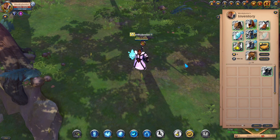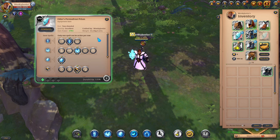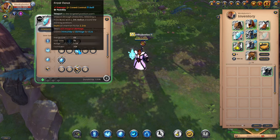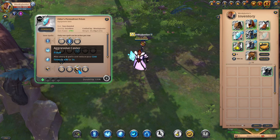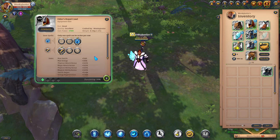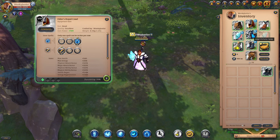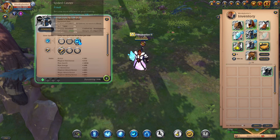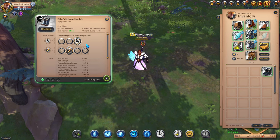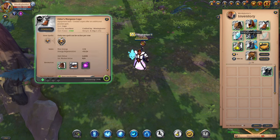For the weapon, go with the Permafrost Prism. For your Q, pick the second option. For your W, pick the third option. For your passive, go with the Aggressive Caster, which is the third option. For the Helmet, use the Royal Cal and pick the third ability and first passive. For the Chest Armor, go with the Scholar's Robe and pick the third ability and first passive. For the Boots, go with the Scholar's Sandals and choose the third ability and second passive. For your Cape, pick the Morgana Cape.